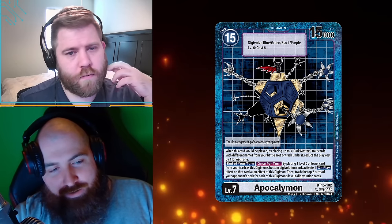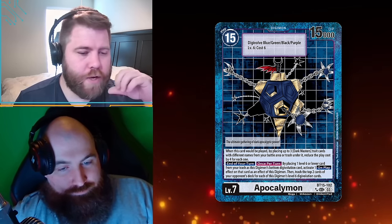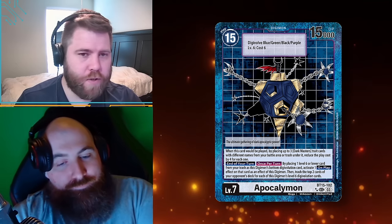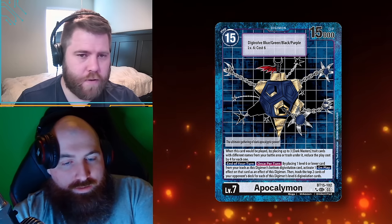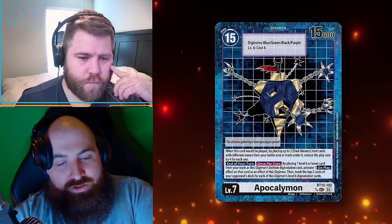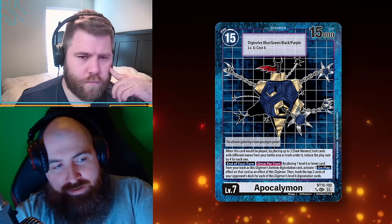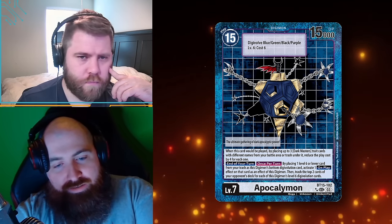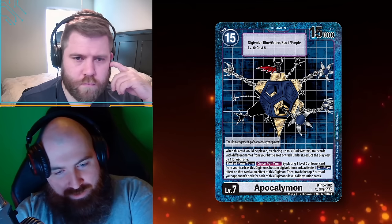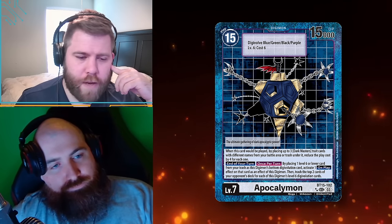Continuing to read: trash the top two cards of your opponent's deck for each of this Digimon's level six digivolution cards. BT15 is the set it's from — Seed Apocalypse. 102 is its set number, the two stars is its alternate art rarity, SEC is secret rare — you get about two or three per case. The 03 is its rotation box; Digimon was planning a rotation but decided to keep it as a living card game, though they may do rotation tournaments in the future.